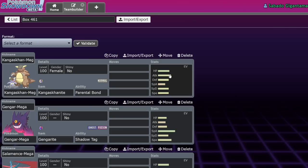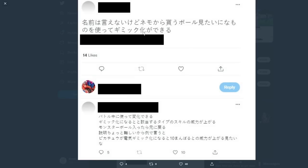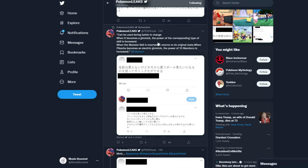The Gen 9 gimmick, according to this leaker, is basically a boost that powers up one particular type of move — supposedly equivalent to a STAB boost, so a 50% boost. It's nothing super absurd, and it lasts until the Pokemon switches out. I think while this will be a 'rich get richer' scenario somewhat like Dynamax, it won't be nearly as bad because it's a super temporary power-up.